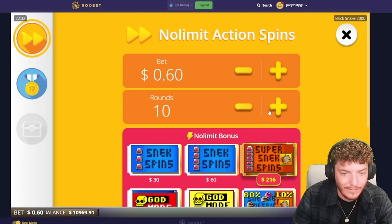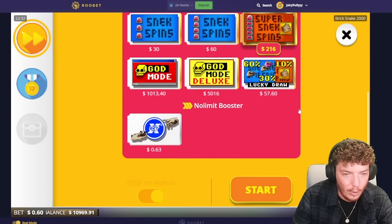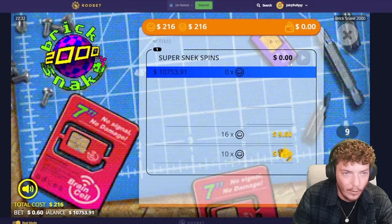That one was a bad set — $2,000 into $700. That's a bit more like what I expected. Let's do one more set. I did say I wasn't going to get below that, didn't I? Boys, if I lose more than $900, I'm going to be upset with myself.